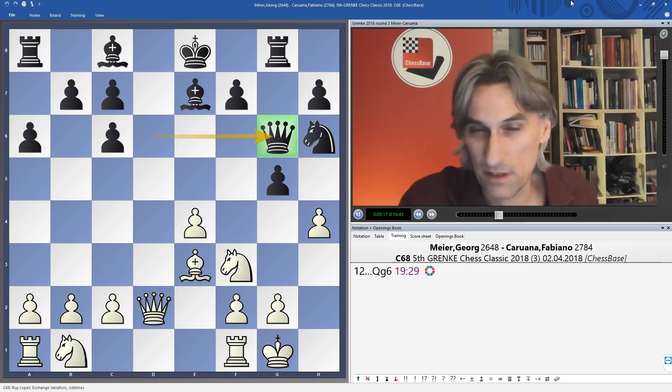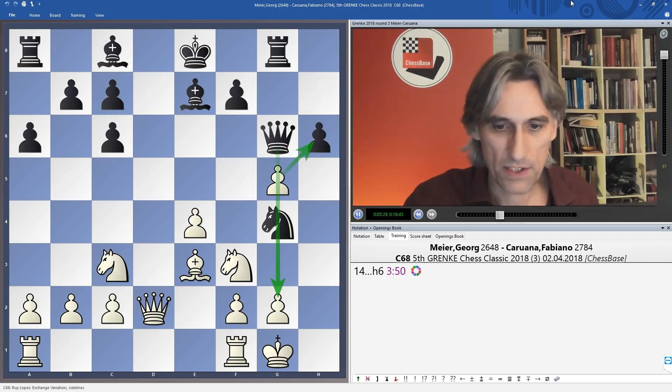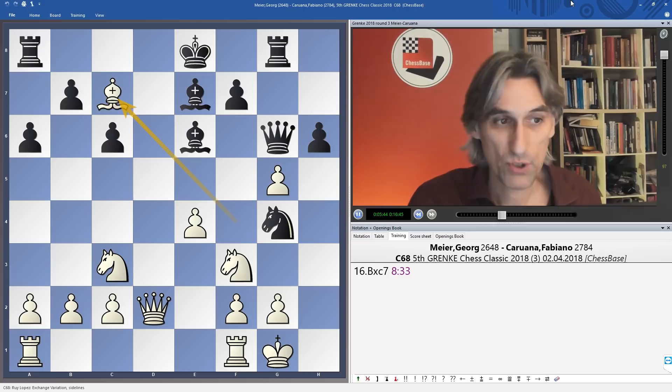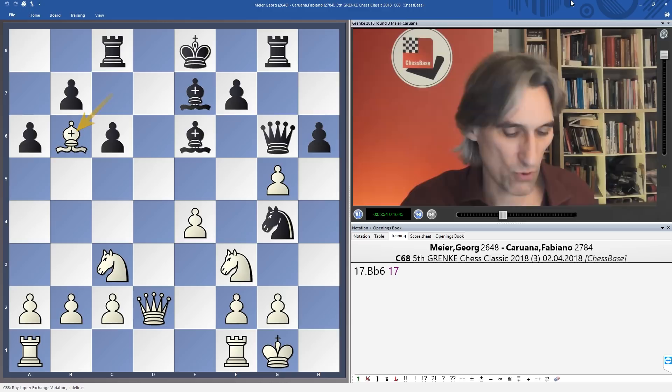Pawn takes pawn closes the g-file, but now the knight flies into g4. Knight c3 and h6 — if that's taken there are problems on g2 — so bishop f4, bishop e6. Caruana looking to get the rook to d8. Bishop takes preventing that, and rook c8 — if the bishop retreats to g3 the rook comes into play. Meyer put his bishop on b6, still covering the d8 square.